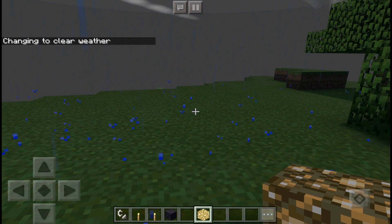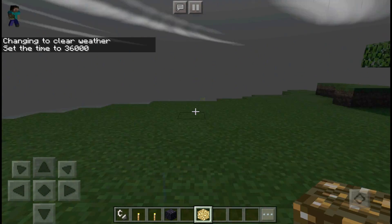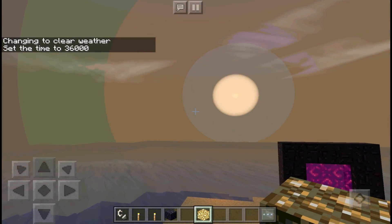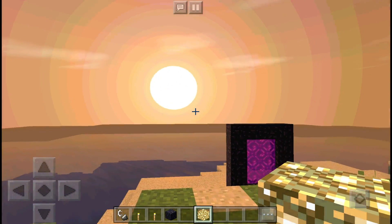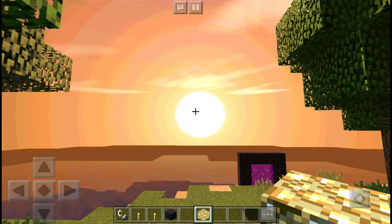Now we're going to set the weather to clear and show you guys how it looks when the sun is setting, then check out how it looks at nighttime. You guys can see this is how it looks when the sun is setting - there you guys go, look at that beautiful view. That is how the sunset looks - pretty pretty nice.